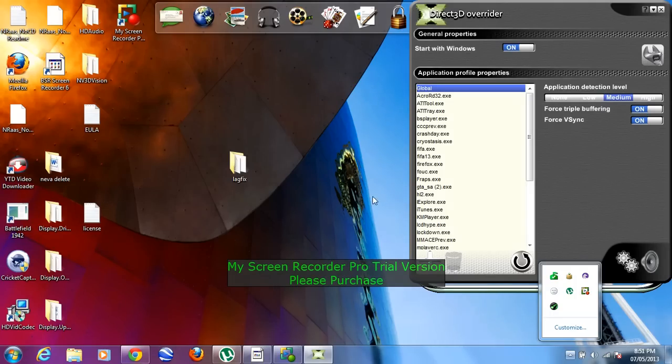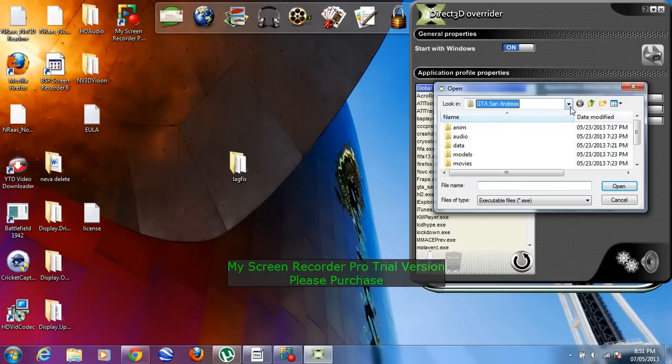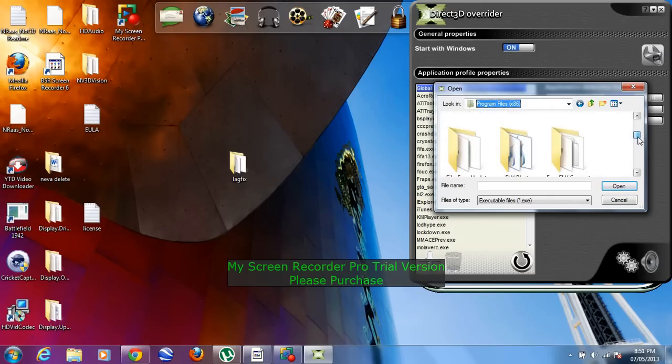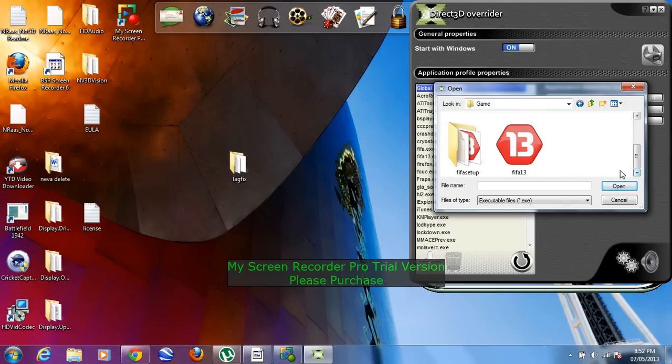Okay, going to D3D Overrider, and you're going to click Add. Then you're going to search for your FIFA 13 executable file. Whatever your executable file is. There it is. You'll select the file, and you're going to put in the settings, then press Open. It's going to go down there.